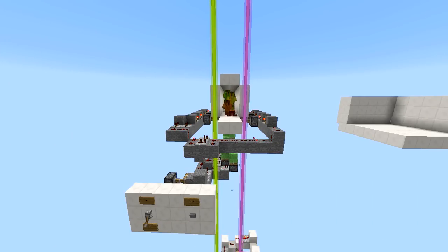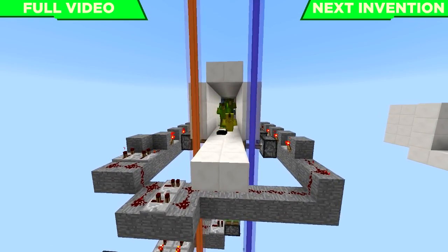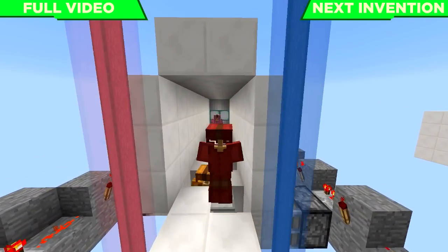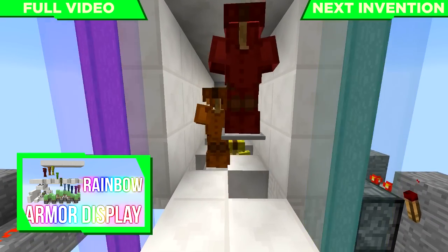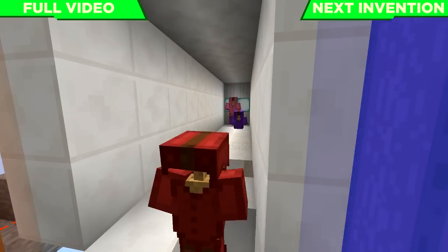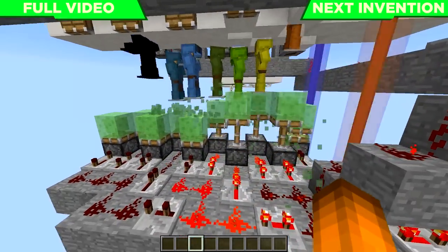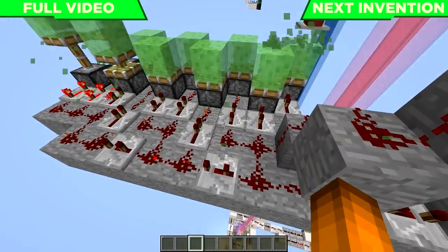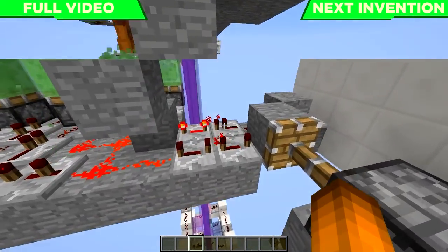This first redstone creation is a very cool aesthetic addition to anyone's base. I'm calling it the rainbow armor stand display, and I think it just looks so cool. It goes through all the different colors of the rainbow in this really cool hallway display case. The redstone behind this machine is pretty easy to understand — all it is is a number of repeaters with different timing delays, and over here we have our little clock going.